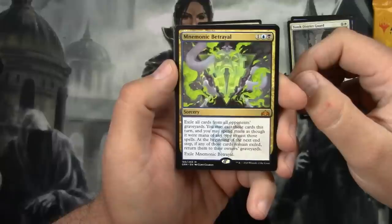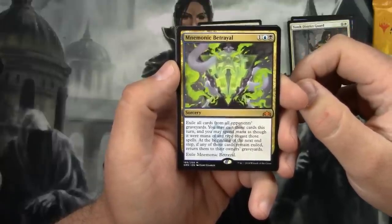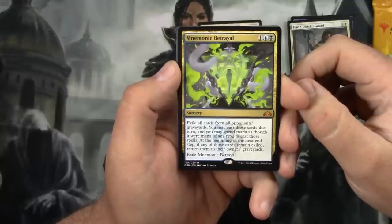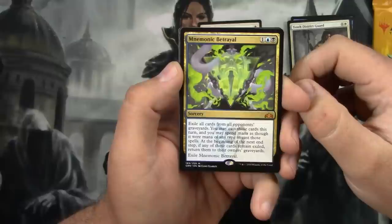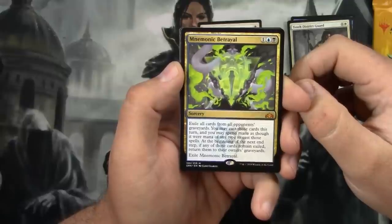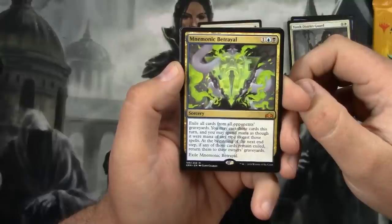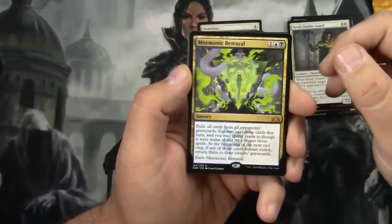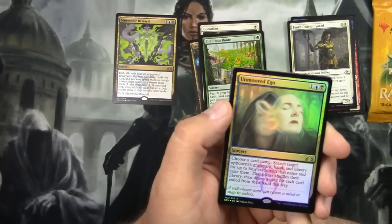Mnemonic Betrayal is a sorcery for one blue and one black. Exile all cards from all opponents' graveyards. You may cast those cards this turn, and you may spend mana as though it were mana of any type to cast those spells. At the beginning of the next end step, if any of those cards remain exiled, return them to their owners' graveyards. We will check that on the scanner in a bit.